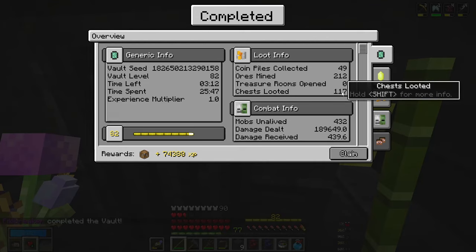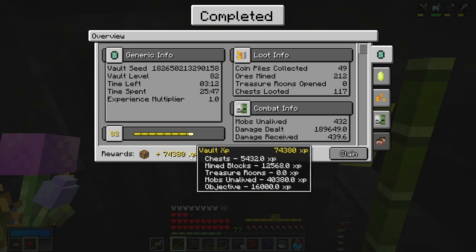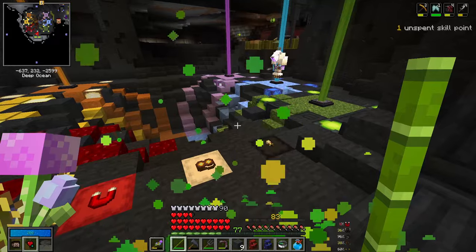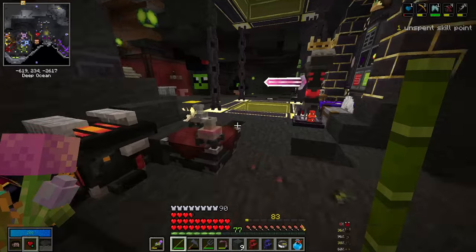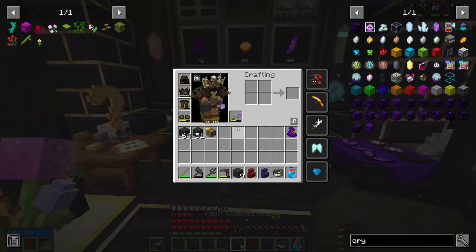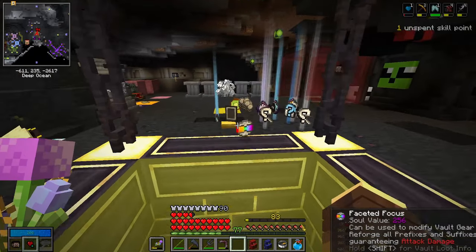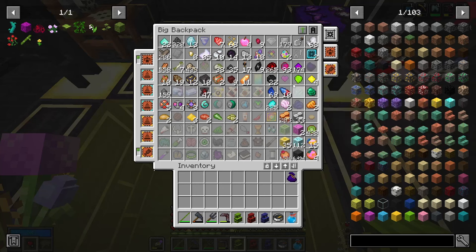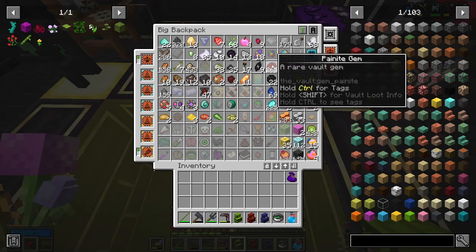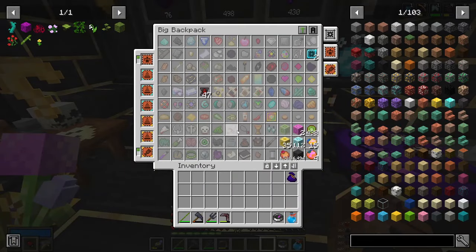We didn't loot that much - I mined quite a few ores, but not that many chests. 74,000 XP - not bad. Level 83! I have to get used to this triple jump. Let's pop out the crate. No artifact, no trinket. It's mostly Painite ore, which was the bounty that I had - super cool. So you get a ton of Painite in Blood Moon vaults. We got only a few gear pieces and none of them were anything to mention.